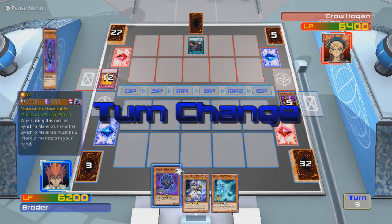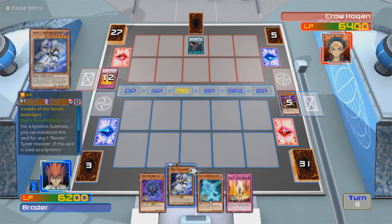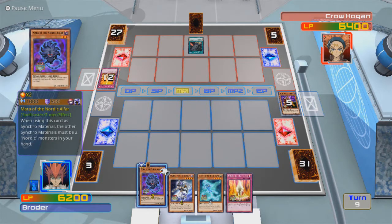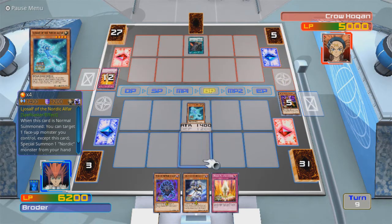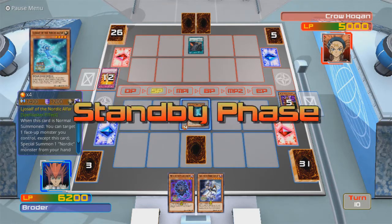He had to target two cards — even one of his own. At least this is a level four. I can't Synchro Summon just yet, unless... no, I can't use these three because two of these are tuners. Let me just start hitting him. Let's see how far that gets me. He's only adding very weak cards to his hand anyway, so Black Whirlwind becomes a little less useful.